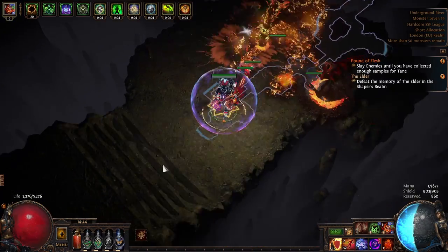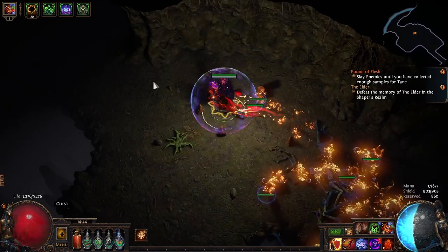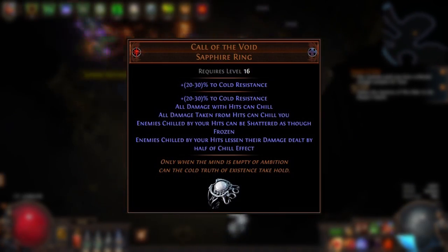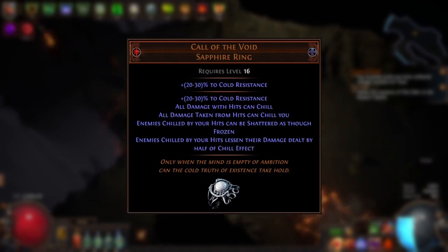Any other methods of inflicting self-ailments — such as self-chill with the Call of the Void unique ring, for example — will be affected by relevant modifiers to ailment duration, such as the one on Lethe Shade.